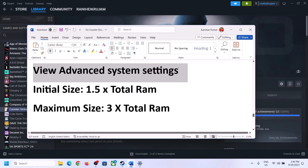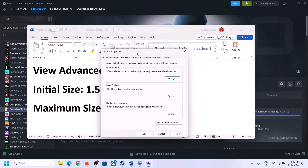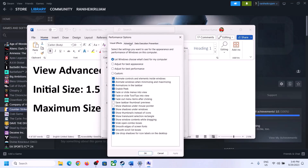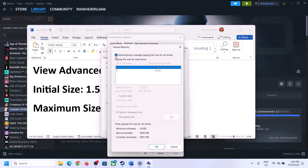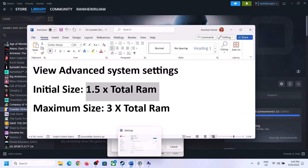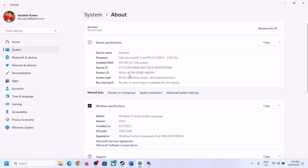The next step is to increase the virtual memory. Type 'View Advanced System Settings' in the Windows search box and click it. Click the first Settings button, go to the Advanced tab, and click Change. Uncheck the box that says 'Automatically manage paging file size for all drives,' then select the drive where the game is installed. To find your total RAM, go to Windows Settings, System, then About — in this example the total RAM is 16 GB.